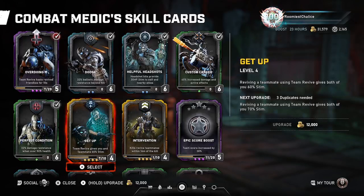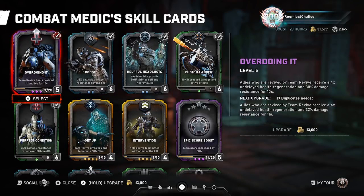The only time you'd really use Getup is if you have an Infiltrator, because she's going to be across the map in most cases. You ult, you pick them up, they've got full stim and get the damage reduction. That's like the one case for Getup being good, but every other time I would use Overdoing It.